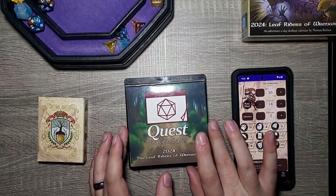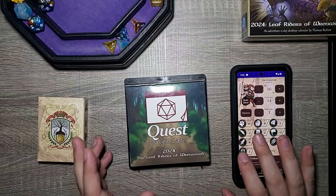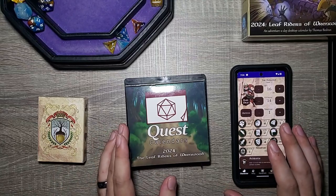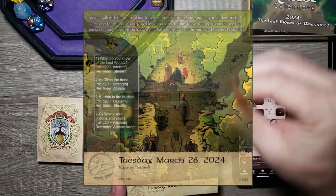For today — if you missed yesterday's adventure, we had left Crown Spire Castle to go out into the woods where we met some random people. Some of them decided to stick along with us and some did not. If you missed that, go ahead and check yesterday's adventure; the link should be somewhere around the top of the screen. But let's get into today's adventure.